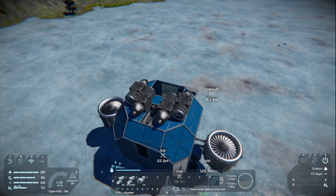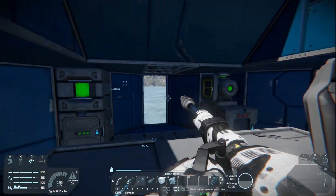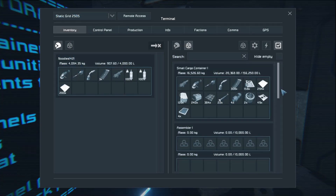Hit V for Victor, then F for Fred, and we're back out. Now, before we do anything else, make sure you go to your cargo container and check your inventory. Get rid of anything except the critical stuff — just keep what you need.